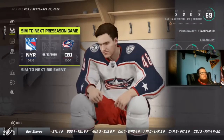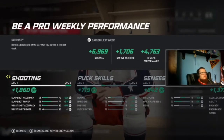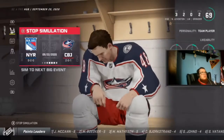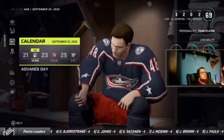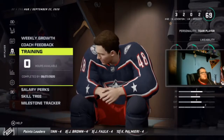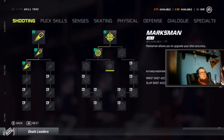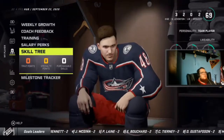We're going to be playing at home, so simulating to that game. Pro weekly performances — we've been doing pretty good overall. Off-ice training, trader modifier, we're actually going to be playing that game in a minute. Let's look at our weekly growth; we're getting pretty good coach feedback, doing good on training, salary, perks, skill tree. We're actually going to level up, so we don't have to mess with the skill tree right now.